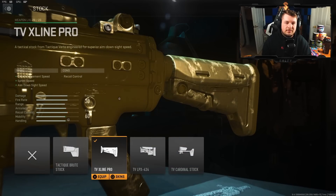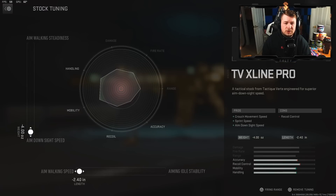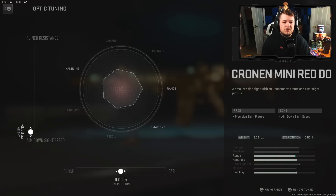For the stock I have the TVX Line Pro, which gives us crouch movement speed, sprint speed, and aim down sight speed. I'm not all too interested in the crouch speed, but the aim down sight and sprint speed are important when playing aggressive. Recoil control is a negative but I didn't really notice it. Tuning: aim down sight speed and aim walking movement speed. I also used the Cronin mini red dot optic, again tuned for aim down sight speed.